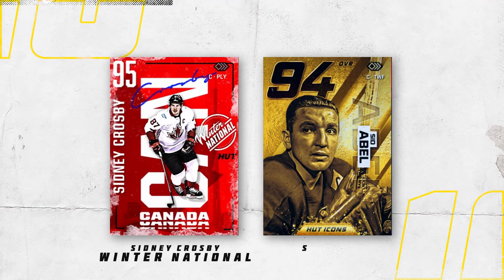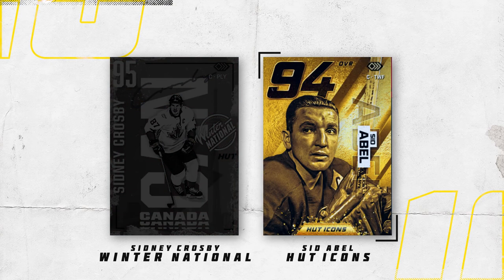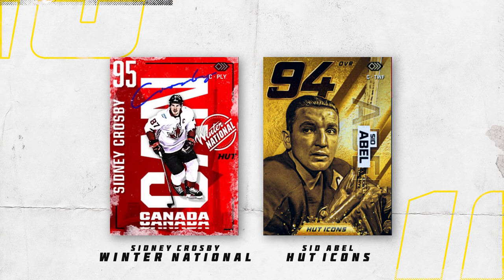A battle of the Sids — the Sidney Crosby Winter Classic card versus the Sid Abel HUT Icons. The Crosby card uses both vertical and horizontal text, Canada's short form as a backdrop for Crosby, and a faint photo of the CN Tower in the background. I'm a huge fan of autographs in designs too, so this card is an overall win for me. The Sid Abel HUT Icons card perfectly captures a moment in time, with a great illusion of gold using background texture and photo editing, and gold liquid splashing into the HUT icon shape at the bottom. Both are great cards, but I'm going to lean toward Sid the Kid.